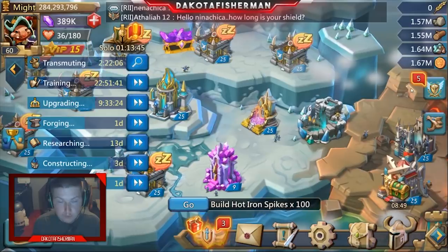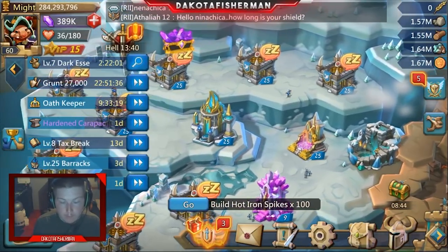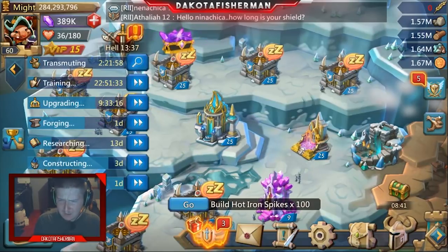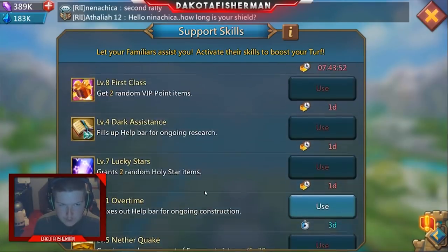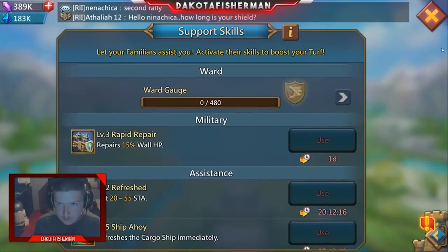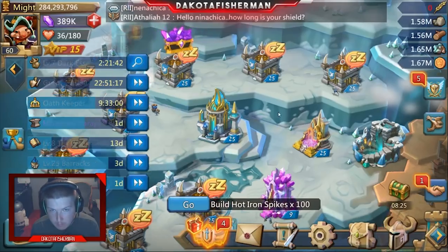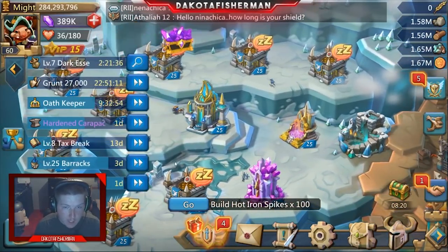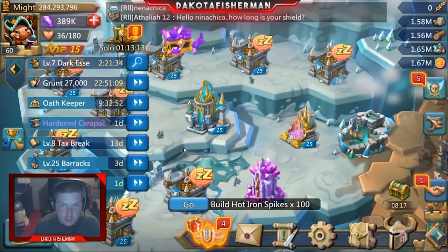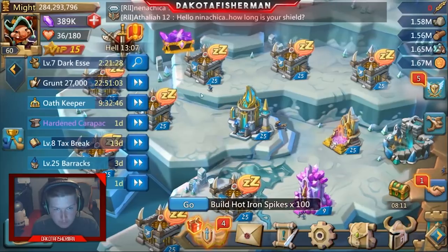When you do get access to familiars — I think it's at level 18, but double-check me on that — you can see I've got a lot of skills in here and a lot to choose from. Those of you watching the channel have probably wondered why I have all of my gems up to 25, and why I picked all gems rather than a bunch of spires like everyone else. Let's get into that.